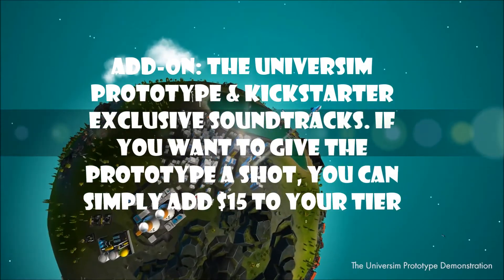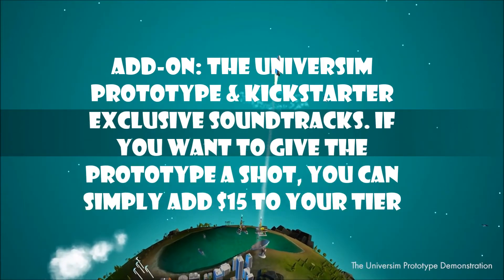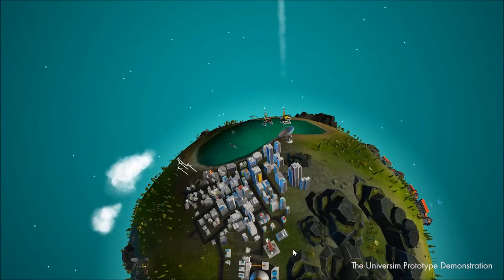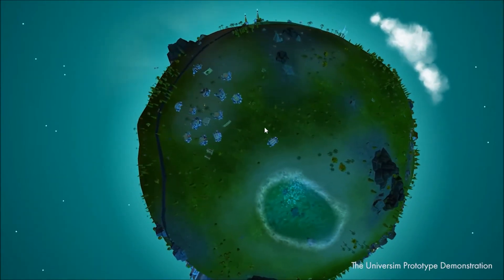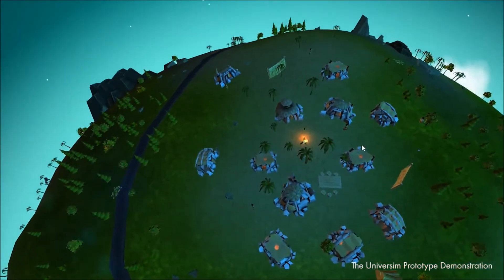The add-on includes the Universe Sim prototype and Kickstarter exclusive soundtracks. If you want to give the prototype a shot, you can simply add $15 to your tier. Keep in mind that this explorable version is nothing more than a teaser for what is to come. There will be no gameplay whatsoever. We are not quite ready to implement all of the features for public testing yet, as they are in varying levels of development.